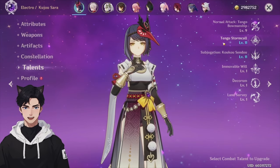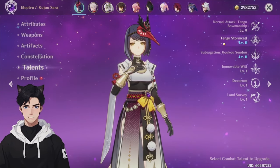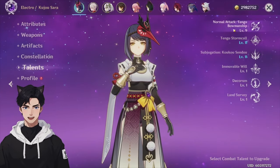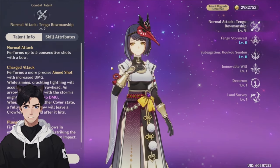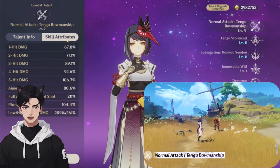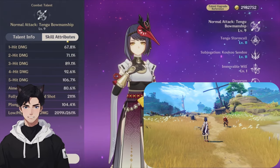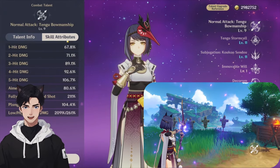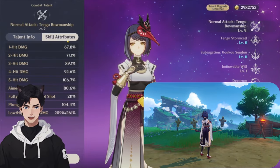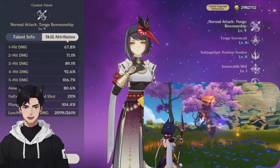Kujo Sara is a buffer and support unit in Genshin Impact, but she has a lot of really cool capabilities within her kit. For her talents, her normal attack Tengu Bowmanship performs five consecutive shots with a bow. The damage multipliers for normal attacks are really low, so I don't recommend a physical damage build for main DPS — I'd much rather go Electro. As a support, you can leave this at level one, but as a main DPS this should be one of your main priorities.